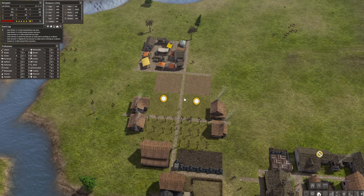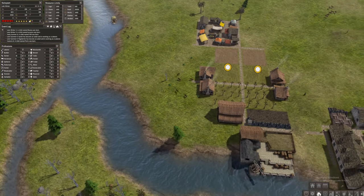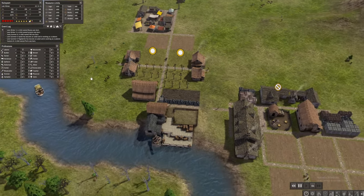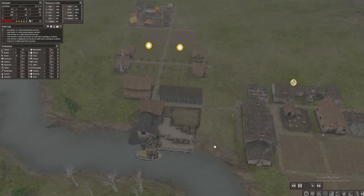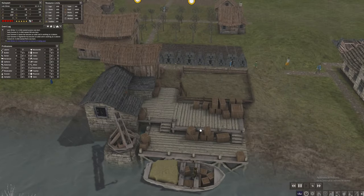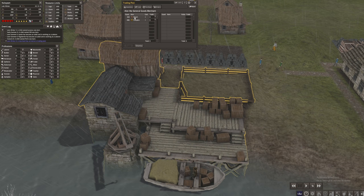We have extra laborers who can work on the orchards. Oh — the trader is coming! Let's go! We can finally trade something. Let's see what he has to offer. Pausing — okay, what can we purchase? He has peaches and pumpkin.